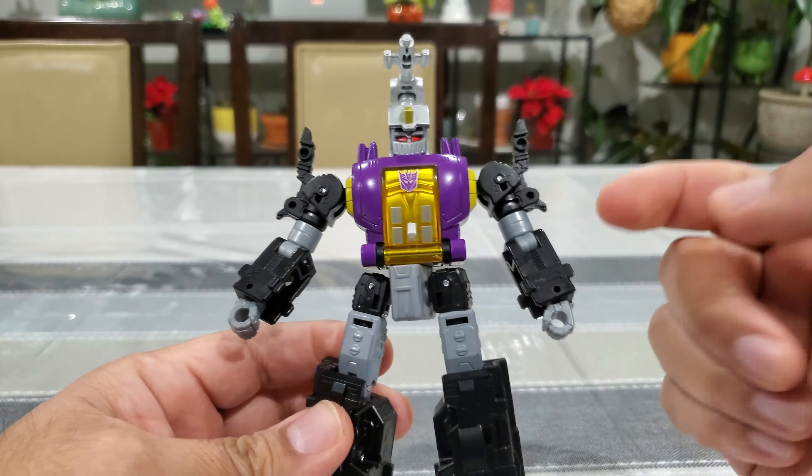As far as articulation, the head can move but can't go all the way due to the structure. The arms can move and bend about 90 degrees; the hands don't move. You get full waist rotation. He can kick forward and backward, and the knees bend about 90 degrees. There's some ankle movement and the toes articulate — part of the transformation — so you can pose him pretty well.